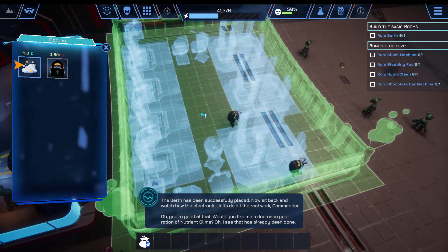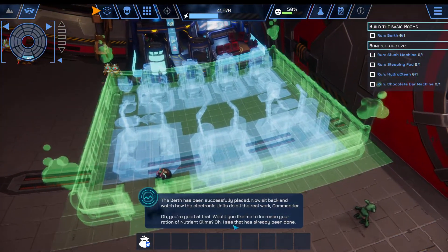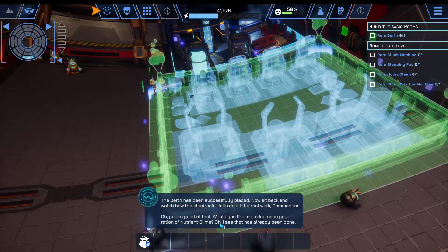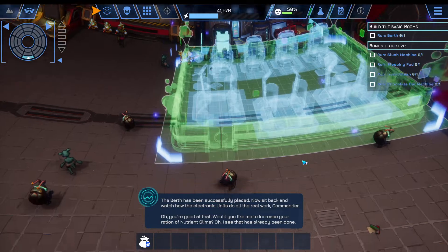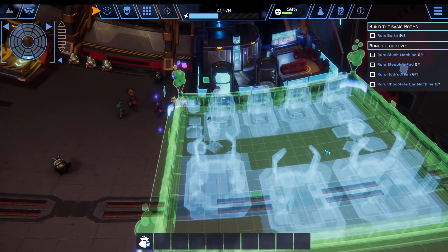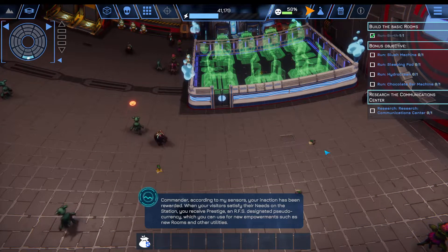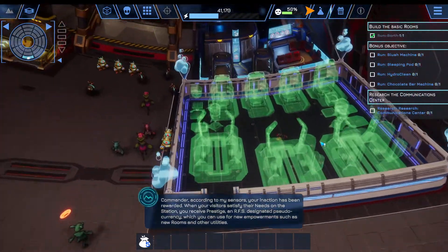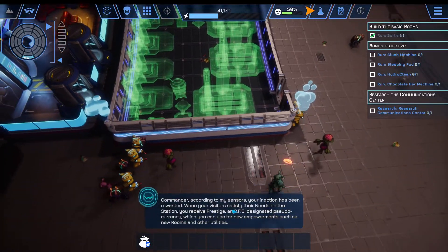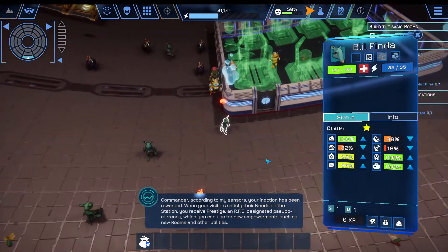Of course it's not an option. [In-game]: The berth has been successfully placed. Now sit back and watch how the electronic units do all the real work, Commander. Would you like me to increase your ration of nutrient slime? Oh, I see that has already been done. [Commentator]: So if you saw WALL-E, this is basically kind of a mocking... [In-game]: Commander, according to my sensors, your enactment has been rewarded. When your visitors satisfy their needs on the station, you receive Prestige, an RFS-designated pseudo-currency, which you can use for new empowerment, such as new rooms and other utilities.